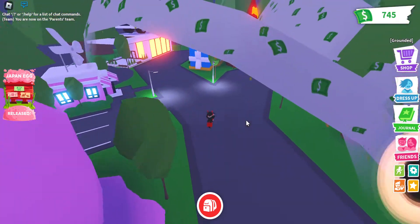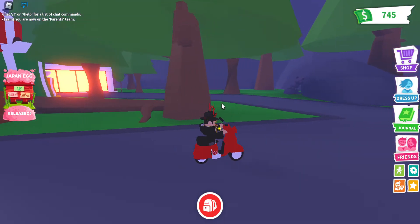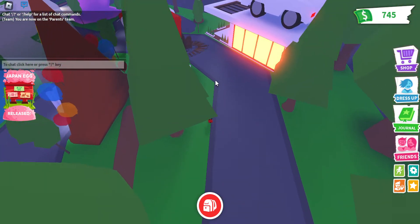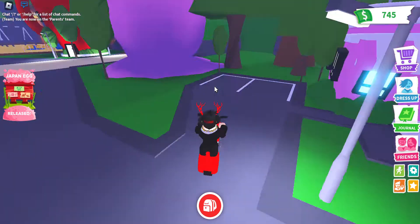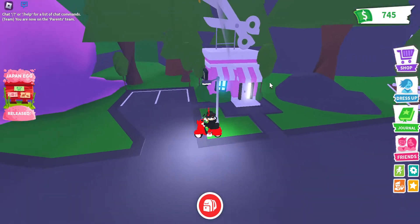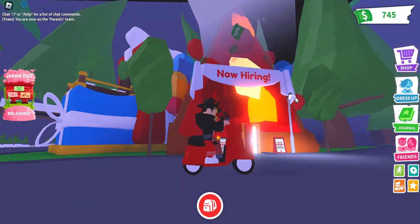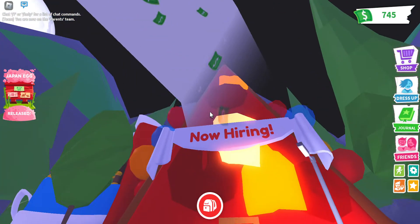They added an extra road behind here, and there's a red panda statue. A couple of buildings in this area have been rearranged but are still relatively in the same spot. We do have a brand new building, which is the salon, with a couple of parking spots, a pathway, street lampposts, and the pizza shop interior has been completely redesigned.